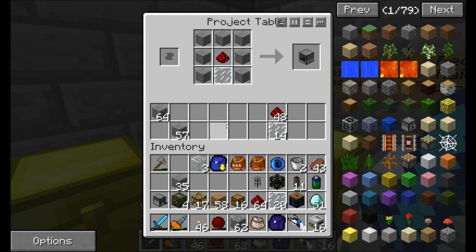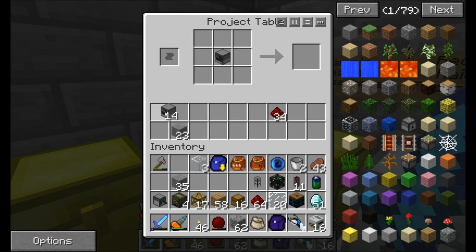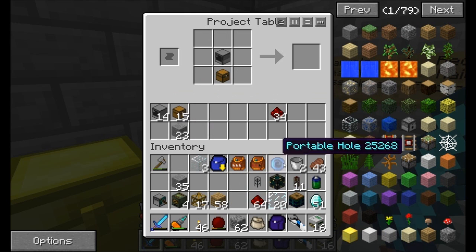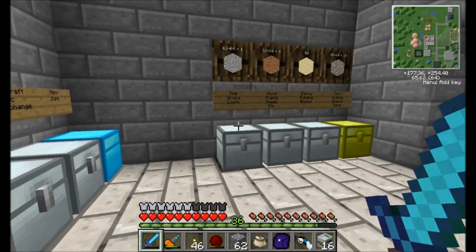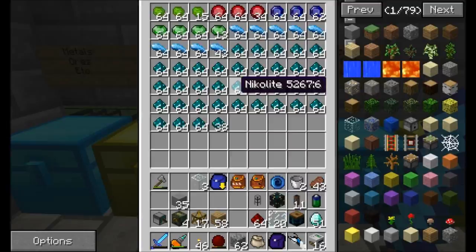Hello everyone, this is Direwolf20 and welcome to episode 47 of Direwolf20's Let's Play series. Getting logged in, ready to make some cool stuff. I am hanging out with Muggs. He's around here somewhere. There he is. Well, at least his nameplate's over there. What's going on, Muggs?